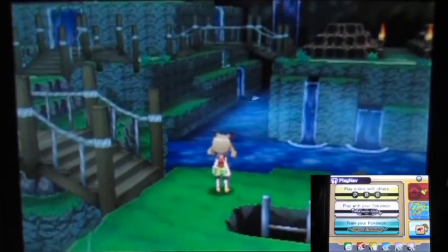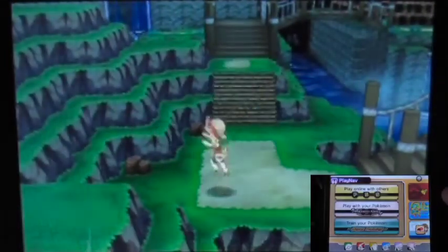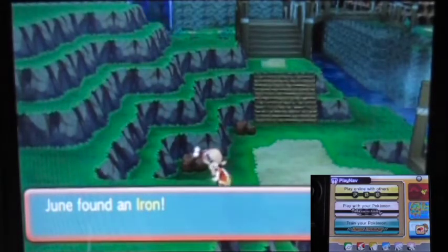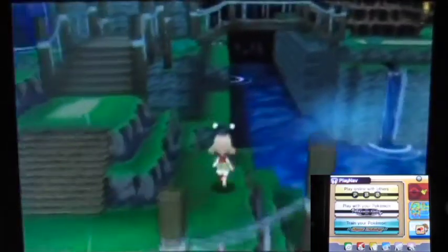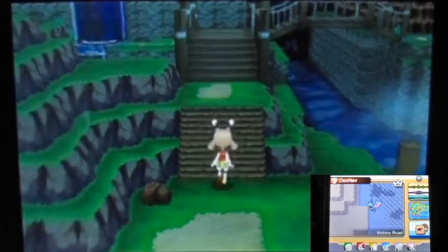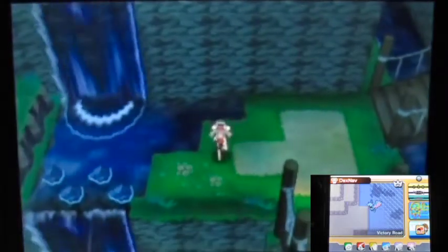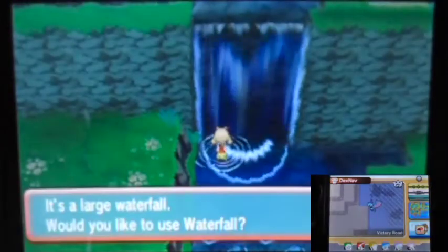So I actually went to a part of Victory Road that wasn't actually a cave. Apparently there's some grass and some stairs coming along, which is pretty nice. There's still some encounters, but that's kind of a minor detail. Right there, I believe, there is some item that requires Waterfall in order to actually grab. So I need the Waterfall user there.